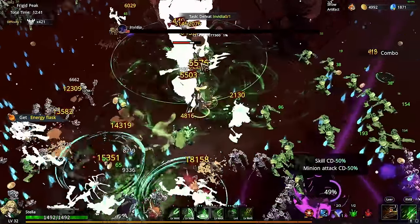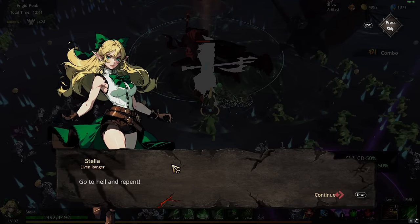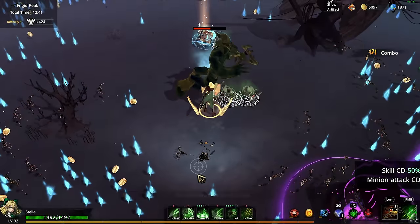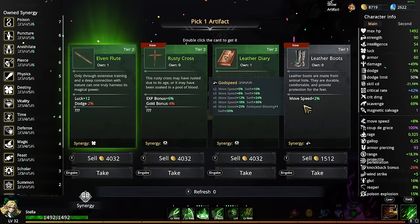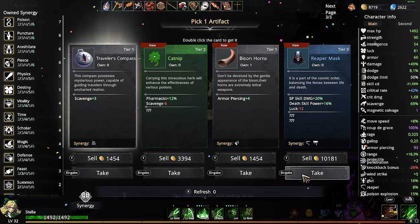Let's use the ultimate ability — this is the boss I struggled so much with before. How broken is this? We obliterated it. I think I'll take this to buff the reaper skill — it doesn't sound great but it's the best option in here.